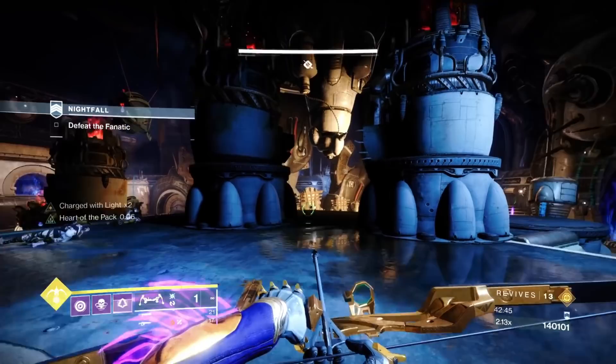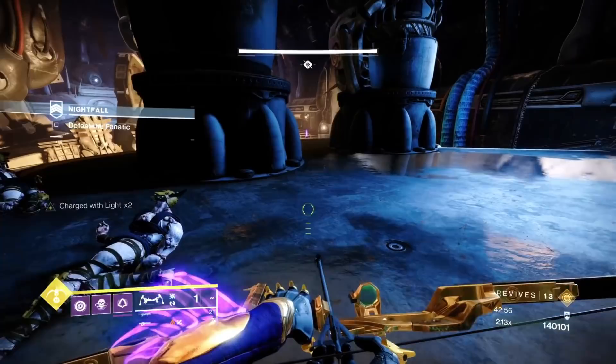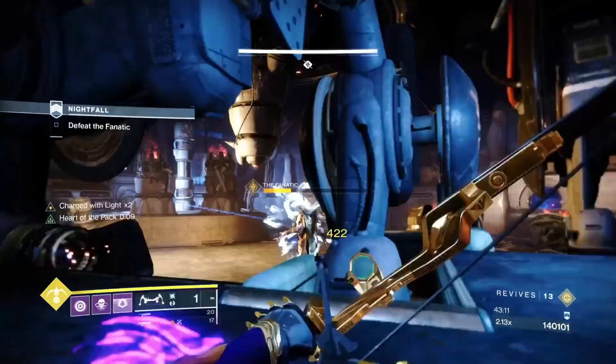Bungie often ramps up the difficulty towards the end of strikes, which is what they do here. I'm getting the boss focused on this side — did you see what I did? I made him stomp by going close, then retreated. Smoke dodge past, then you're safe to spawn kill ads. There's a lot to remember with the ads.